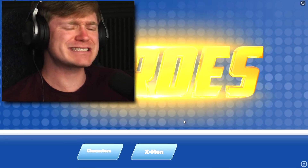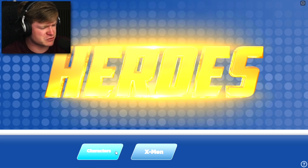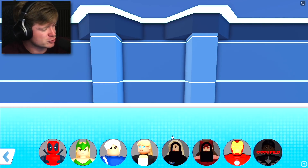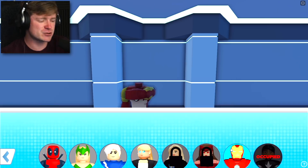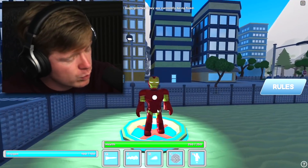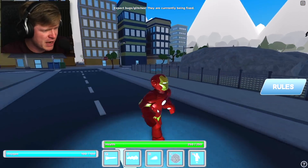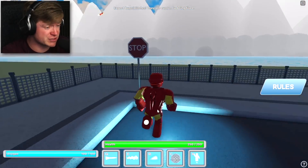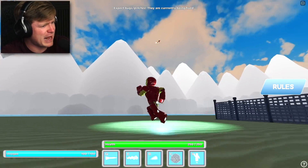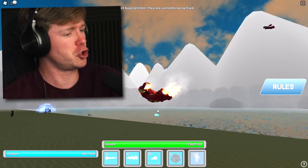The first game we have right here is Heroes 2.0. It only says characters and X-Men — I guess I'm going with characters. Oh hold up, we got Iron Man! That's what I'm talking about, my favorite Avenger. I'm deploying right now. The first game is looking real nice. I mean, we got that whole Iron Man fit on. I was not expecting much — it had like 200 people playing it — and look at that, I can fly!